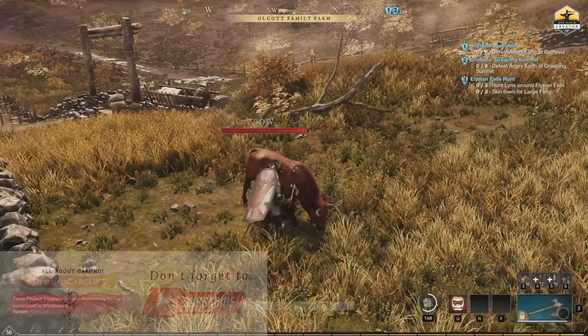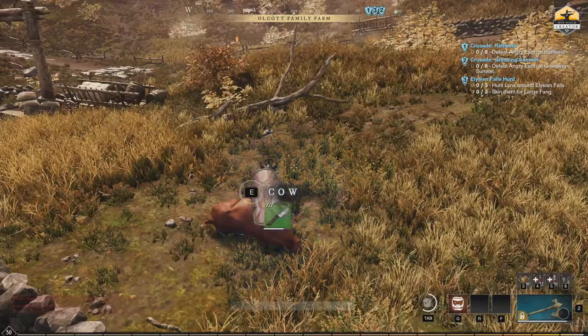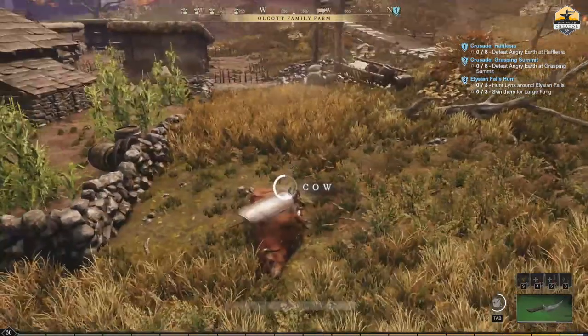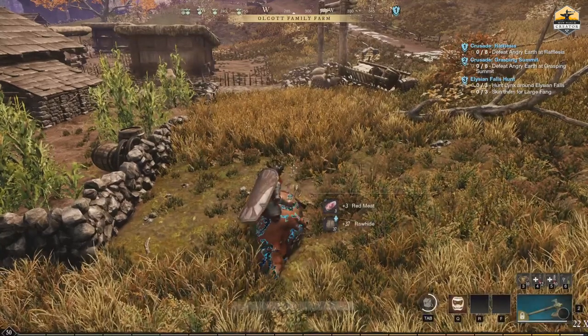Although you can find cows in the old farms that have now been taken by the lost or the corrupted, there is no way to milk them, only to kill them. So they will only give you meat and hides.